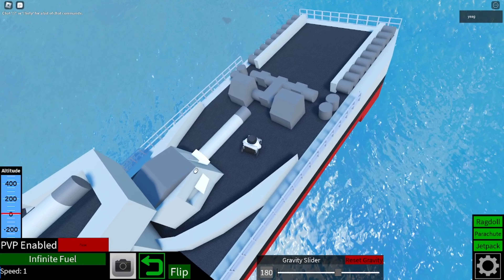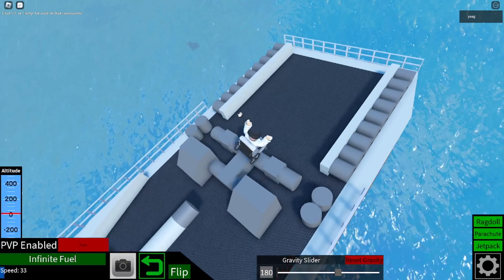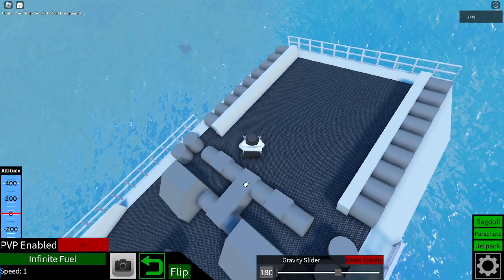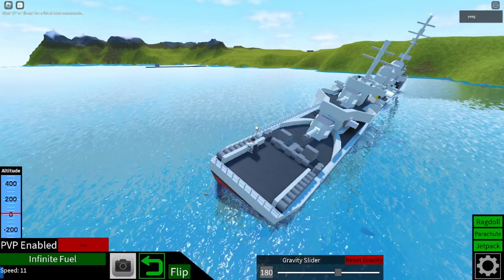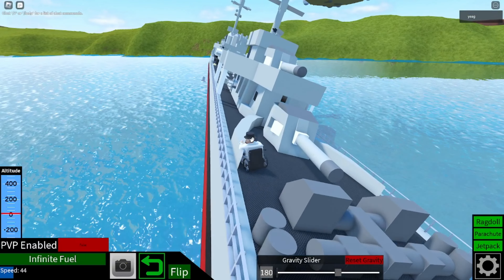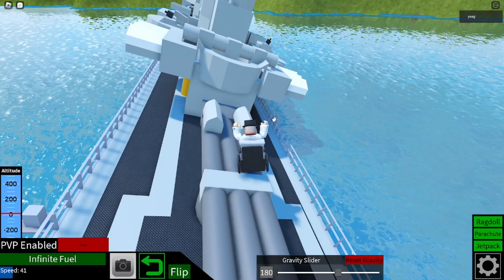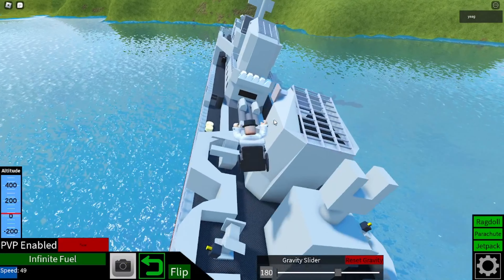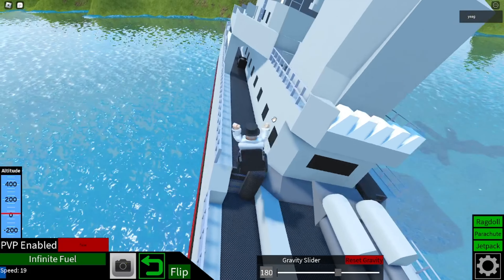It's the turret — the rear gun. And then whatever the hell this is supposed to be. I think these are something you have to charge inside. Anyway, that's what we'll see all about today. There's no interior because I don't know what this interior looks like. I tried getting it as accurate as possible without an interior, and it's already 3,600 blocks.